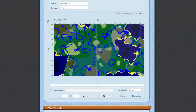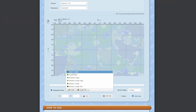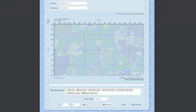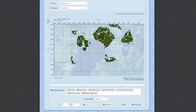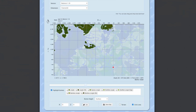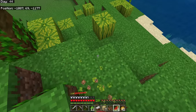In our world there are no jungle biomes close to zero-zero, but zooming out we can see one around negative 1200, negative 1200. Heading in the negative-negative direction we'll find a jungle biome — actually a lot of them. So we're heading out there to find melons and another plant to talk about later.